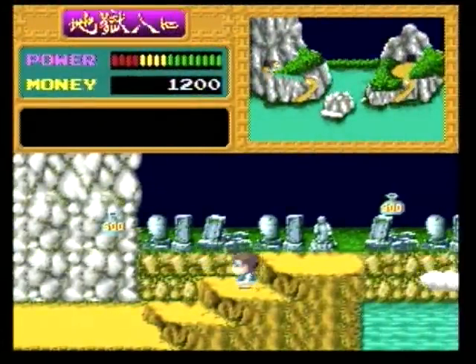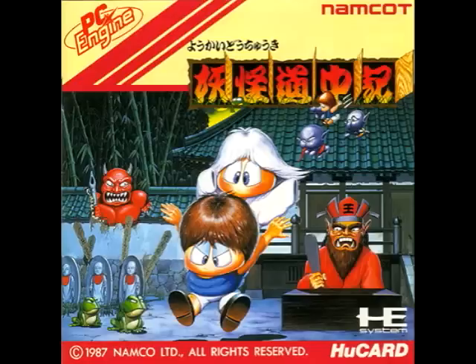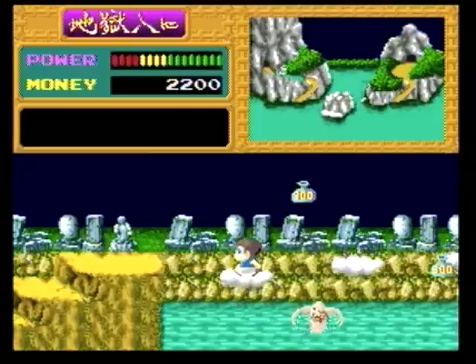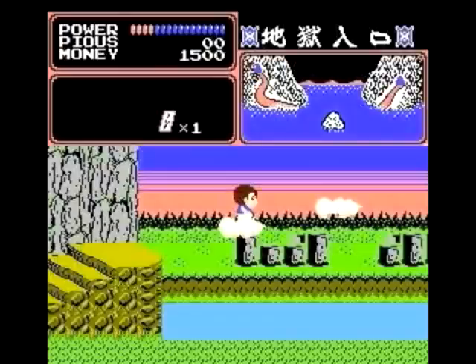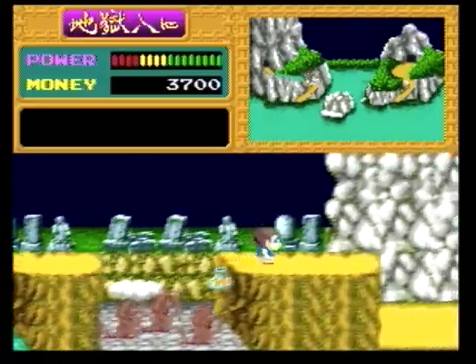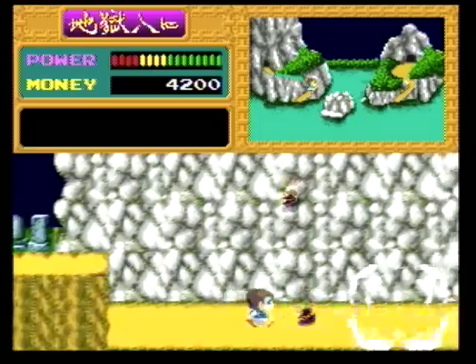Hey guys, welcome back. We're gonna be talking about an odd one today, and that's Shadowland on the PC Engine — an arcade port brought to us by Namco back in 1987. The Famicom also got its own version of the game, and a re-release of the PC Engine version was put up for sale on Nintendo's Virtual Console in 2009.